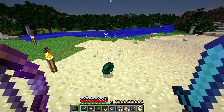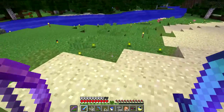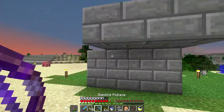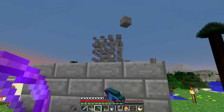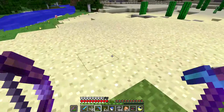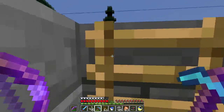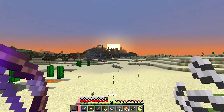Enderpearl — okay, there we go! Enderpearls are now kind of difficult to come by; I don't know if that's a change they intentionally made or I've just gotten unlucky. But I now have one, and I have some blaze rods, so I can make an eye of ender, which means I can go looking for the stronghold — kind of an important next step.